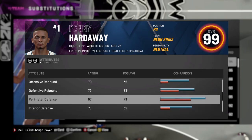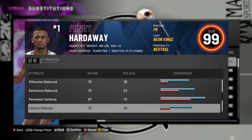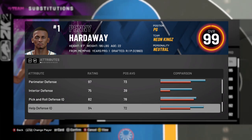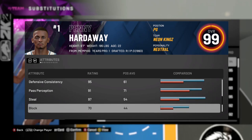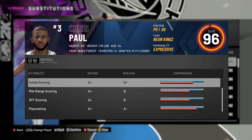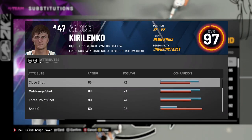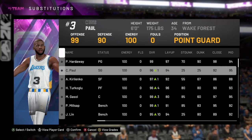Penny's perimeter defense is 97 — so that's plus two Defensive Leader. Interior defense gets plus three from the shoe and plus two from Defensive Leader. Pick and roll defense IQ goes up to 82 — that's plus two Defensive Leader. Help defense IQ 94 gets plus four from the coach and plus two from Defensive Leader. Nothing else is getting boosted. There are no offensive stats on any of these cards getting any type of boost. Floor General does absolutely nothing.